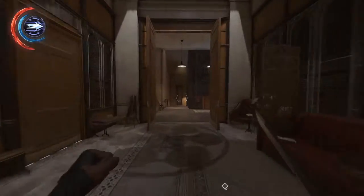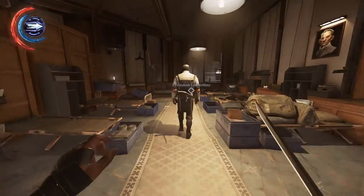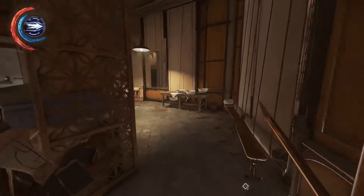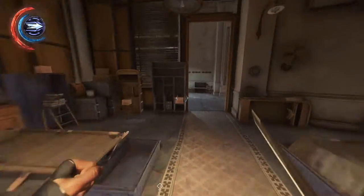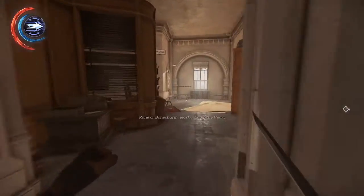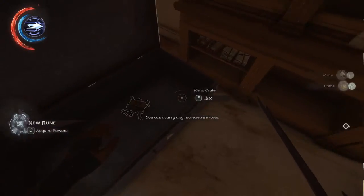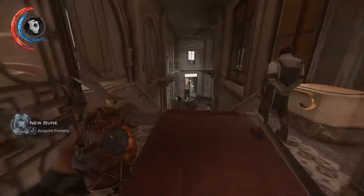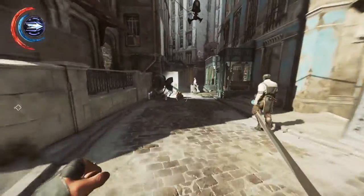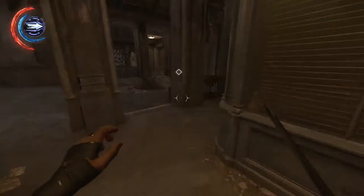Jump back down into this hallway and run down to this floor. There are some people walking around here — you're going to want to pickpocket everyone in this general area, because one of them will have the Overseer's Confiscation Room key. Once you grab that, continue and unlock this door. There's a raw whalebone as well as a rune and some rewire tools and silver ingots that you can grab.